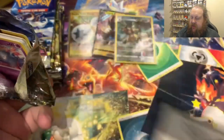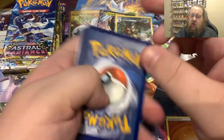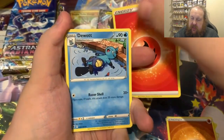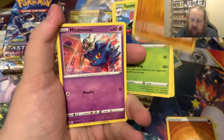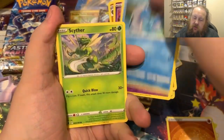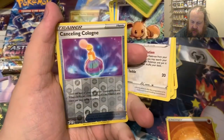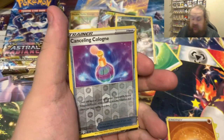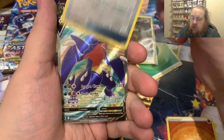Coming up after this box, I have some Brilliant Stars coming and then some random mystery packs. I've got the Brilliant Stars currently with me but I'm just waiting on the delivery of the others. Hopefully we can get those done and then hopefully I'll have some extra money to get another box of something, and we'll just continue getting boxes of things.